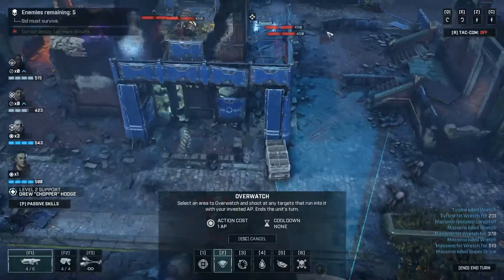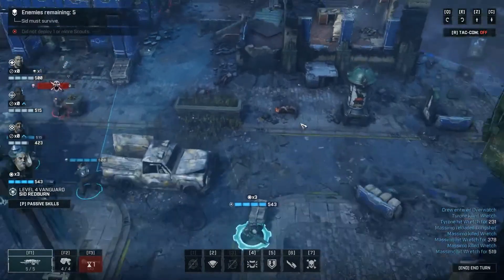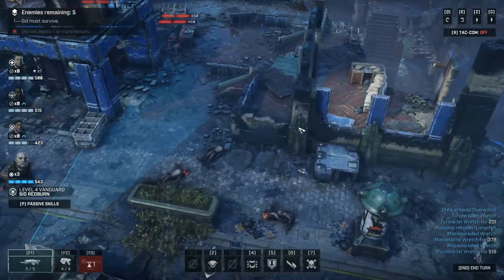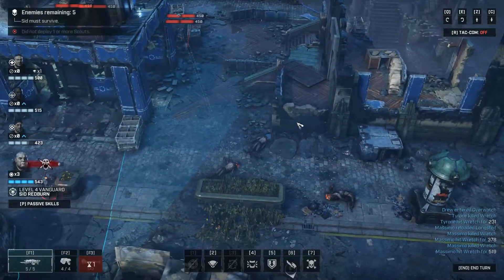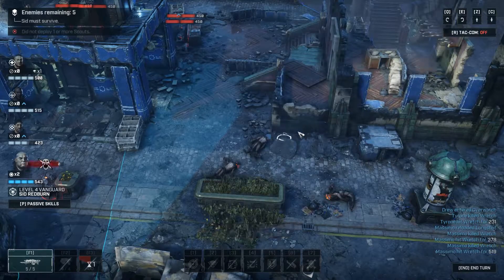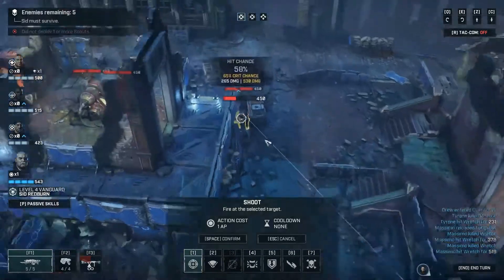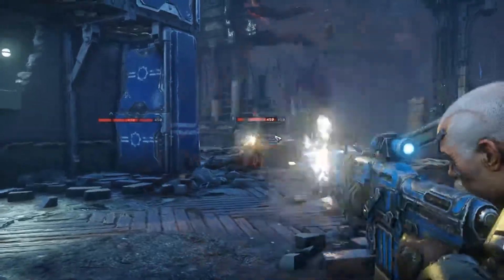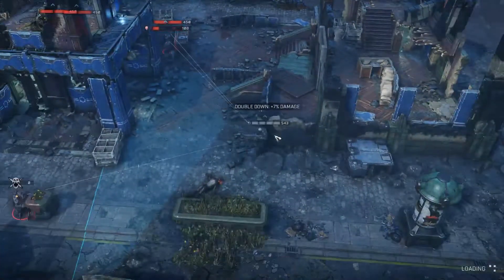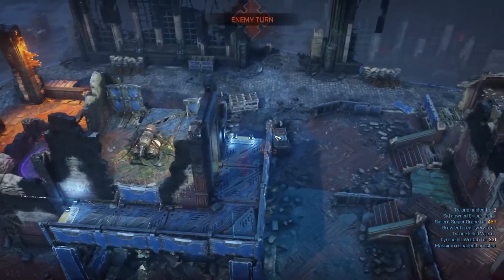I don't know where to put him but I think I'll put him over here and I'll just do this overwatch for now. This guy's got a lot of movement — he doesn't have a grenade which is a shame, because I could move him up here and just grenade them. I'll push up and just take a shot at him — oh nice, critical hit! There we go.